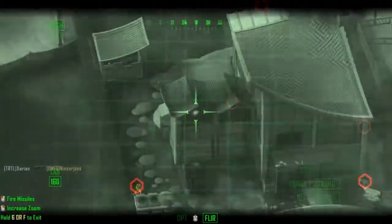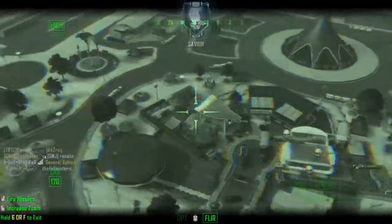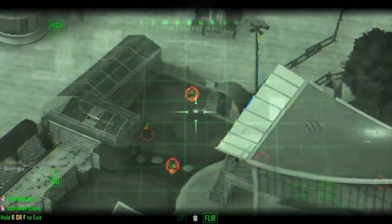Currently tracking all friendlies on ground. Rival. Relay to higher ground force. Commander, go.